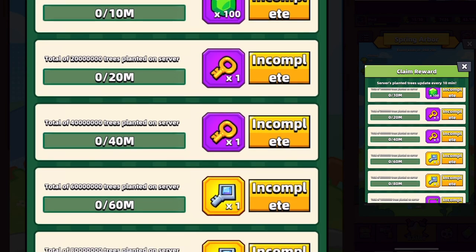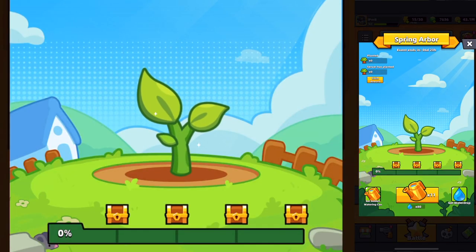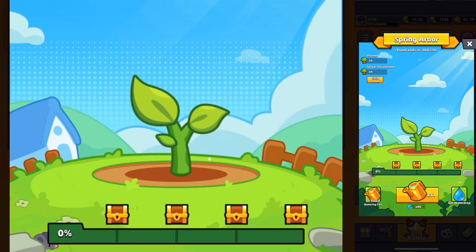As I said at the beginning, you definitely want to hang on to those golden watering cans, otherwise you're just going to be wasting gems and keys. For the server-side event, I don't think I've ever played where we didn't achieve 100 percent, so you can pretty much expect to get the border, the keys, the gems, and everything else that comes with it.